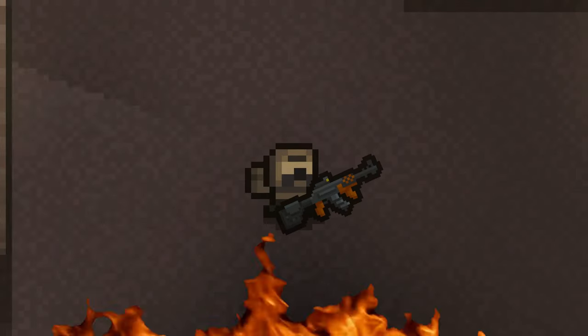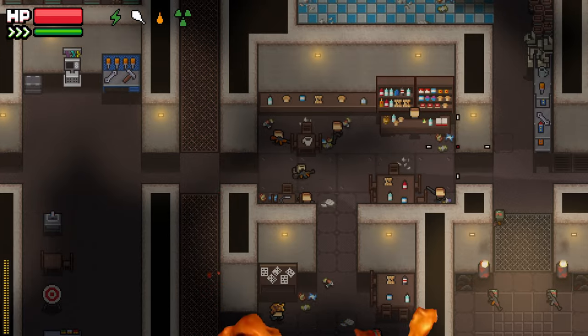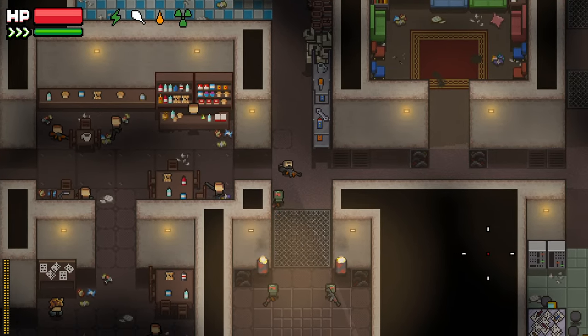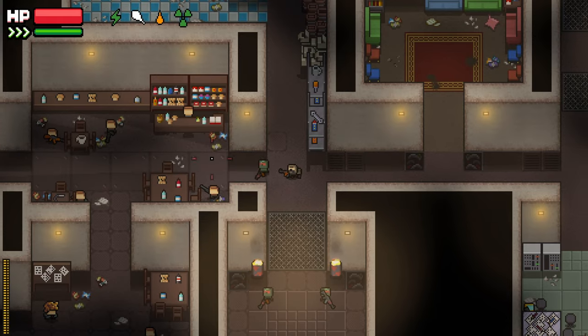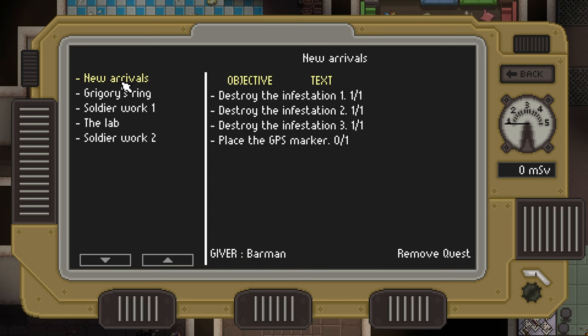Hey, how's it going, guys? Welcome back to another episode of the HARDCORE series. We're back in it. It's getting kind of exciting now. We killed — we managed to kill Oral, and now things are kind of opening up for us in the game. We need to go to Swamp, right? Something I forgot to do.